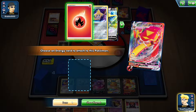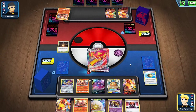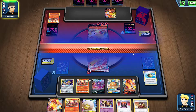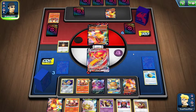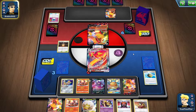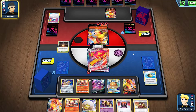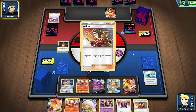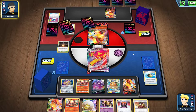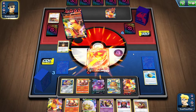Let's get the energy — I think that's the right play. That's another Welder, of course it is. Just because if I have to retreat or something — they'll need seven energy. They cannot get seven energy on the Centiskorch V. Even if they do Welder plus attach, that's still six. They'd need another one, so unless they play Turbo Patch, I'm totally fine. You're seeing the plus sides and downsides of Centiskorch.